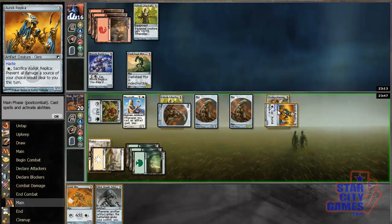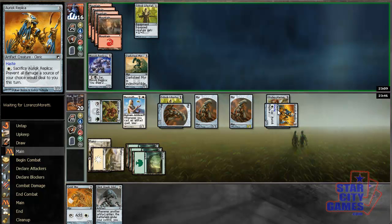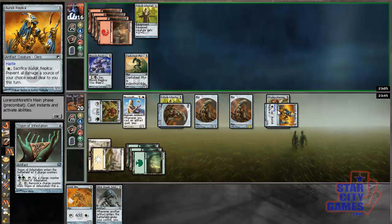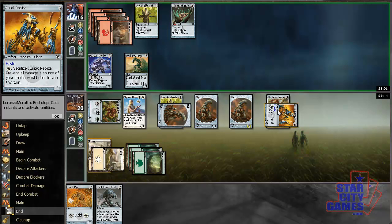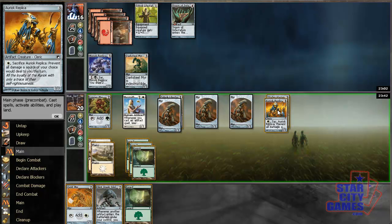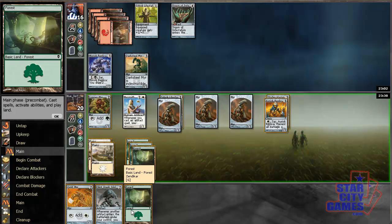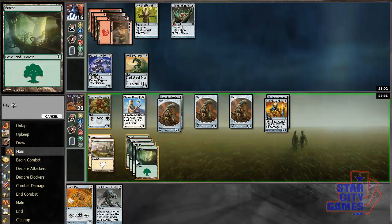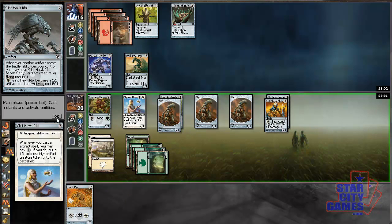He takes two. He plays a four-mana Cerebral Eruption — wait, no. Trigon of Infestation is a lot less scary than Cerebral Eruption. I drew a land, so I can play Glint Hawk Idol and make a Myr.